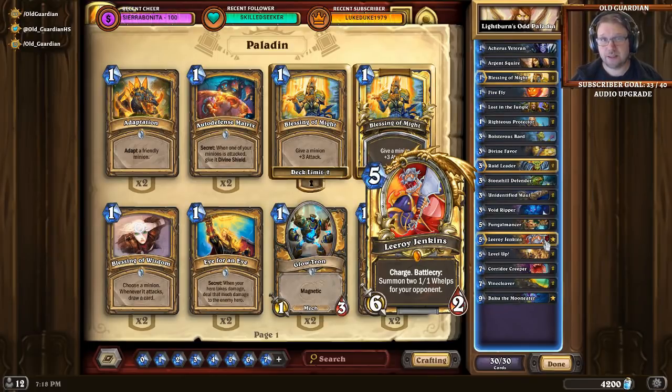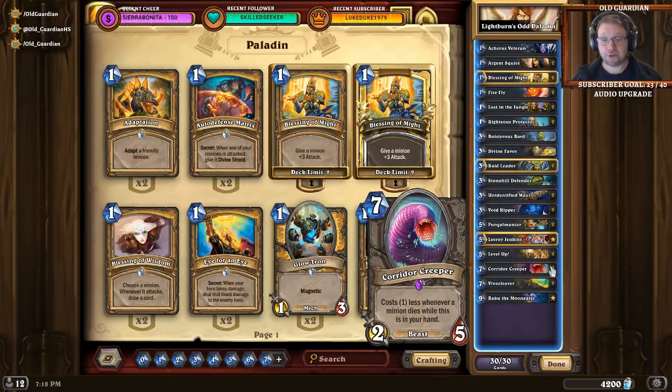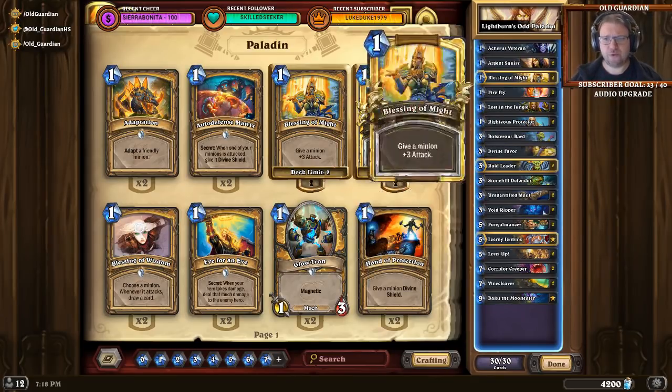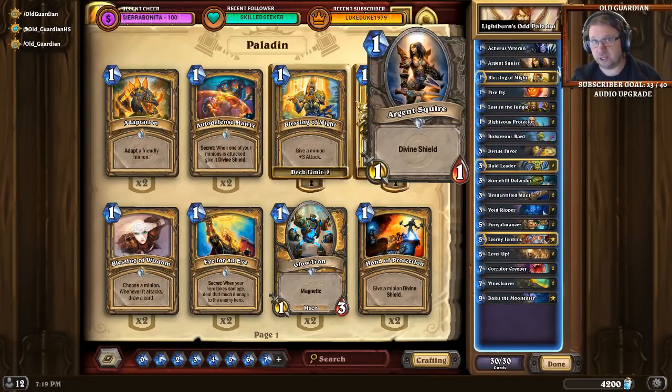As for mulligans with this deck, the single highest win rate card in the mulligan is actually Corridor Creeper. Whenever minions die, Corridor Creeper becomes cheaper and will come on board to give you a big swing. Other than Corridor Creeper, you're typically looking for your 1-drops. 1-drops are very, very important. For turn 2 you have the hero power, but for turn 1 you need to find a minion. In addition to 1-drops, you're often looking for some kind of powerful swing cards.